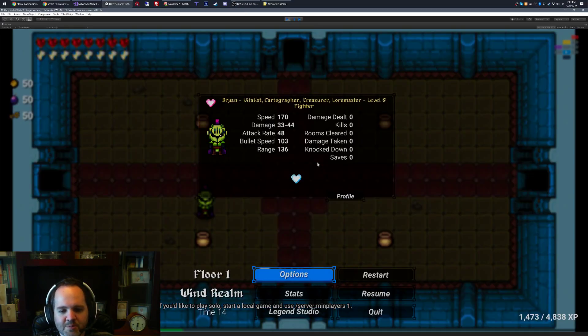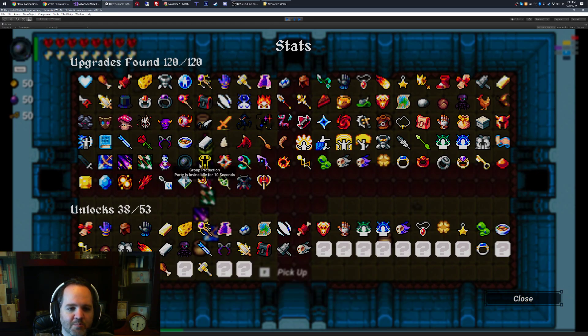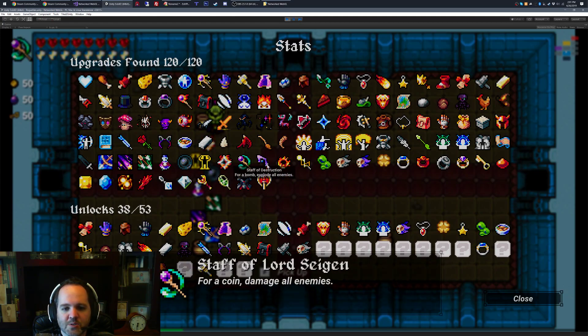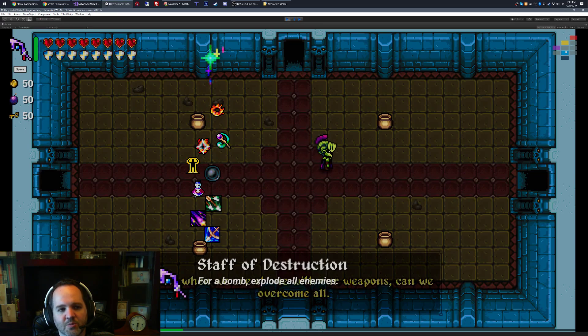Hi, I'm Brian. I'm here to give you a quick update on the latest update here. I added 20 new items — 10 of them are reusable items. I'm in cheat mode here, and I just wanted to give you a quick tour.